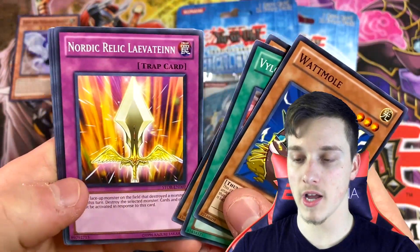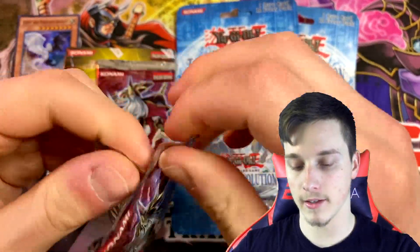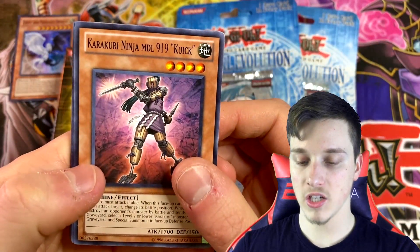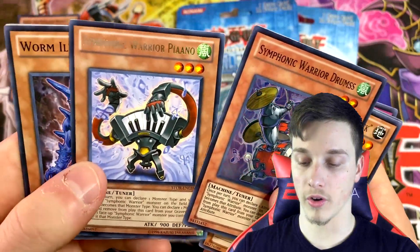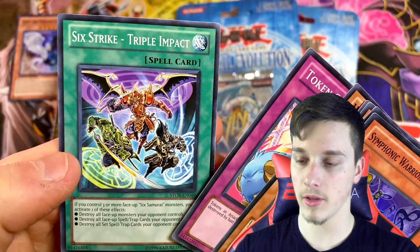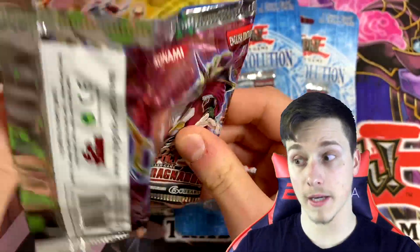Let's get into our first pack of Storm of Ragnarok. We got Vylon Matter, Shensquire, Nordic Relic, and Warberics — just a rare out of our first pack, which is not a problem, because pack number two is going to change it all up. Pack number two of Storm of Ragnarok — looking quite promising already. Karakuri Ninja MDL, Vylon Matter, Tiki Soul, and Symphonic Warrior Drums Super Rare. Nice, with another Symphonic Warrior Piano to go with it. That's pretty cool. Worm Illidan, Token Stampede, and Six Strike Triple Impact. So we've got a Super Rare, which is nice. We'll pop that with our Light and Darkness Dragon.